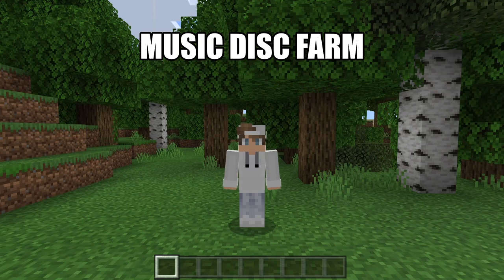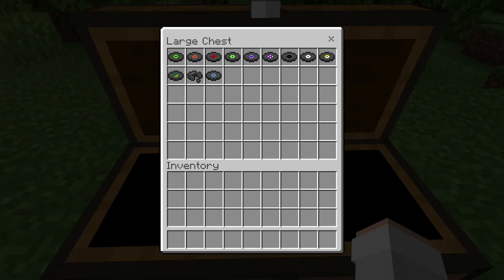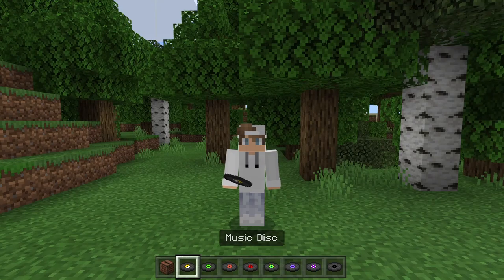This first rare item farm I'm going to be showing you all is a music disc farm. As you guys can see here, this farm will give you any music disc except for Pigstep. Music discs can be put into jukeboxes to play music.